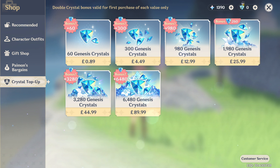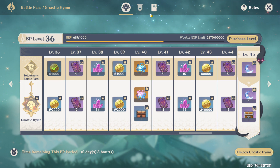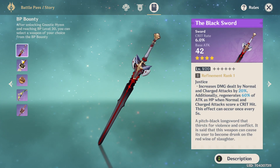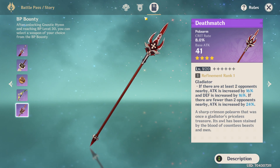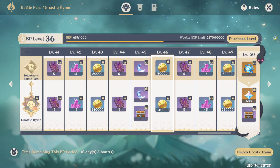The rest of the characters I got through regular primos. From the Welcome Moon, I get about 3,000 primos a month. I also bought the Battle Pass twice - I got the Black Sword and the Deathmatch from it. They're fairly good weapons. Buying the Battle Pass twice gives me about four pools of 680 primos, plus a lot of resources.